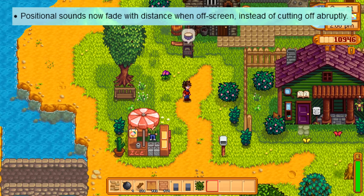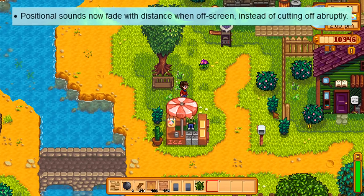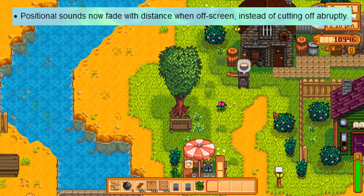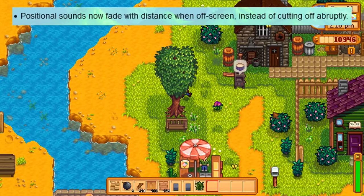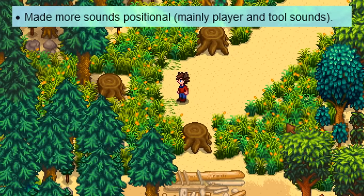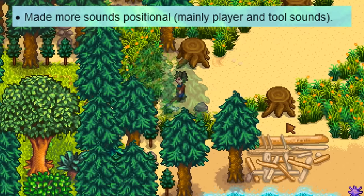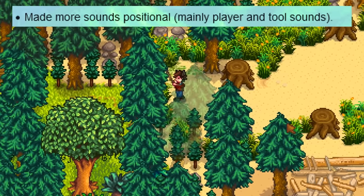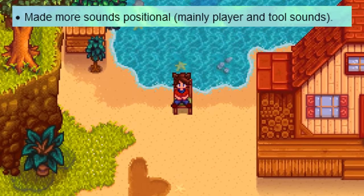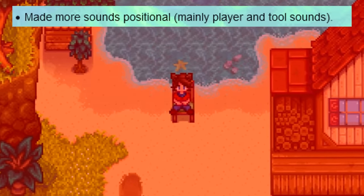A fun change to sounds: sounds will now fade in and out depending on how far away you are from the source. For example, when you get close to the blacksmith, instead of suddenly hearing the machine whirring, it'll fade in and out. This will also affect player noises — on a multiplayer farm, instead of hearing someone's footsteps no matter where you are, those sounds will now fade in and out as you get closer or farther from them.